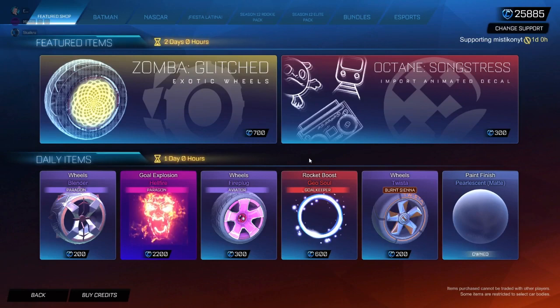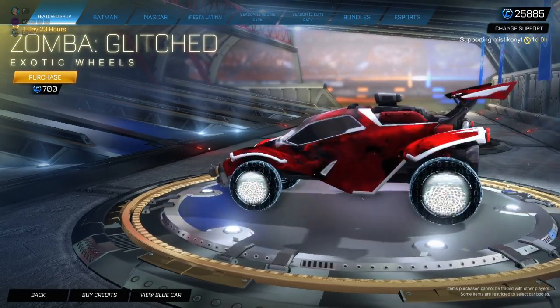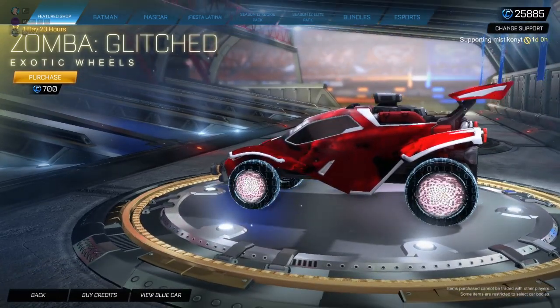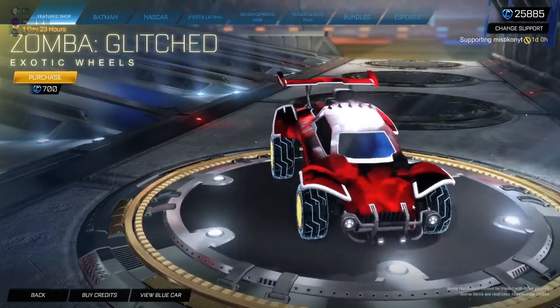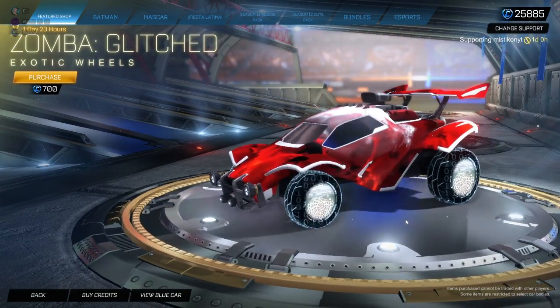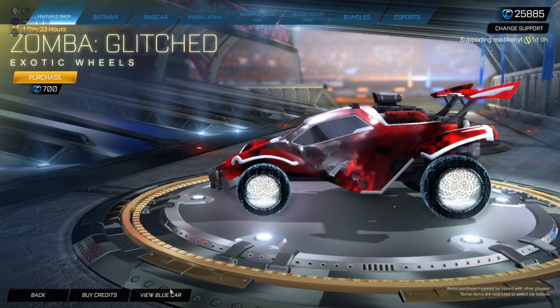Hey guys, welcome back to a new item shop feature. I don't even know what this is — it's definitely new, never seen this before. Zombo glitched exotic wheel. Let's have a look. Oh wow, quite interesting. So it's like the regular rim with the colour, and it changes all to grey. That's cool. The tread is like the Voltaic as well — like mixed. That is quite cool, I'll give it that. That is interesting, I do like them.